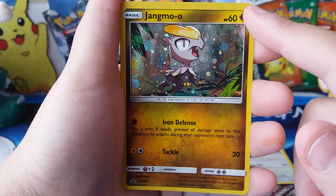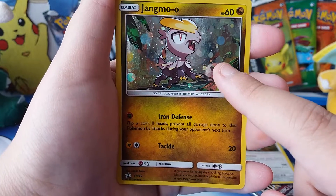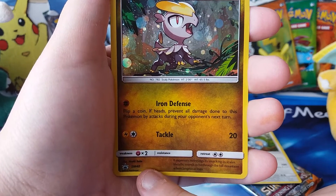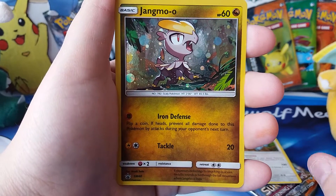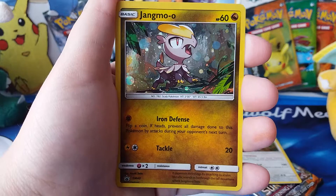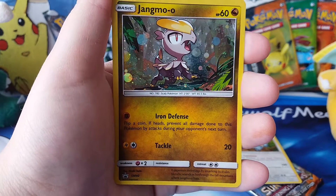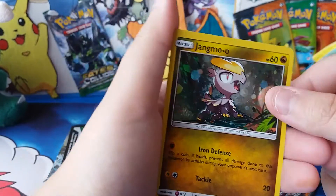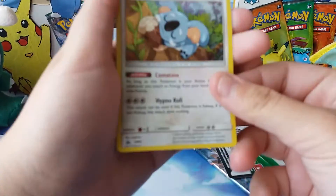This one is a little bit off-centered — the top is thicker than the bottom — but it does have that galaxy foil behind it. It's number SM40 in terms of black star promos, so we're filling in some gaps. I actually really like this Jangmo-o art, I think it's cool. It'll probably never see play because Kommo-o GX isn't actually that good.